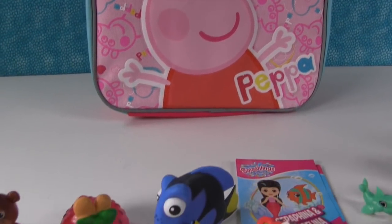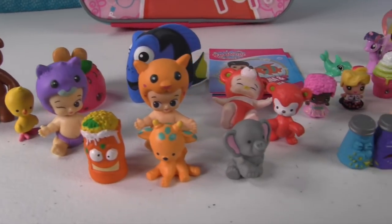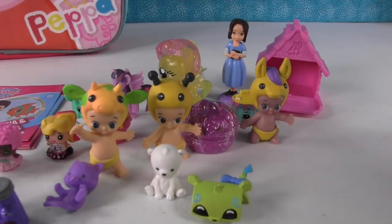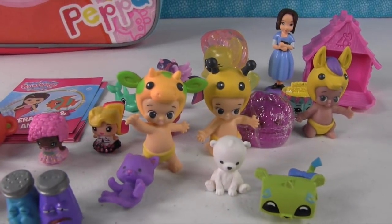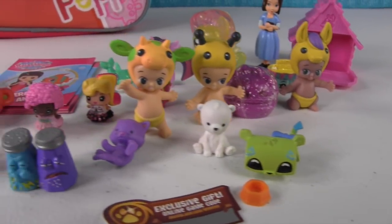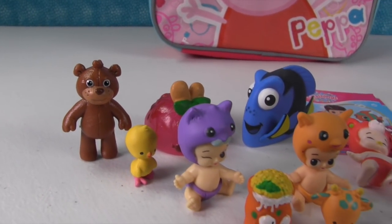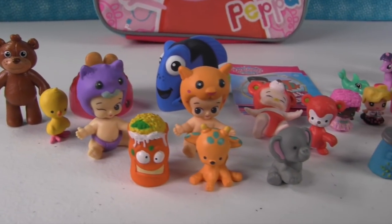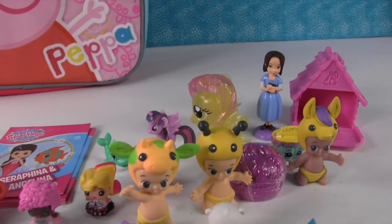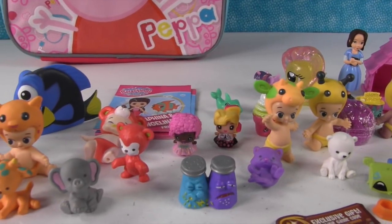Our lunchbox was just absolutely bursting at the seams with amazing, awesome toys. Paul, what did you like the best? I'm going with Calvin the Twosie. That is a good pick. I want to pick the Cheetah and I want to pick a My Mini Mixie Cube, but I've got to go with Teddy. Teddy is super adorable. What about you guys — which one was your favorite? Leave a comment and let us know. Don't forget to subscribe, share the video with your friends, and leave a thumbs up if you enjoyed it. Thanks for watching, see you next time.